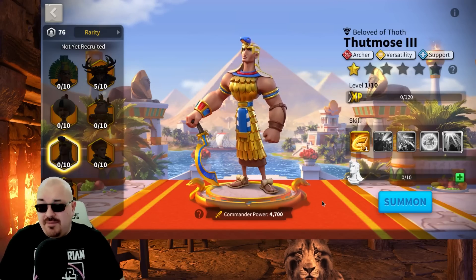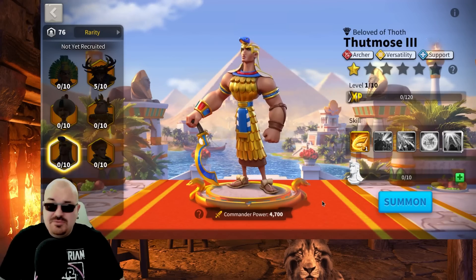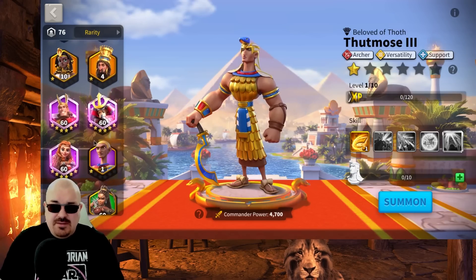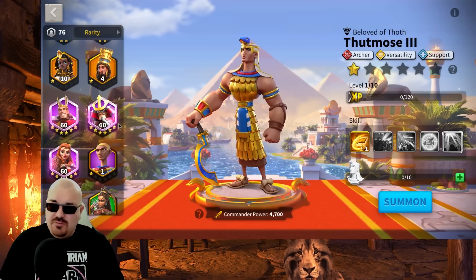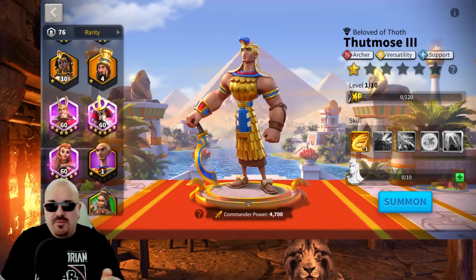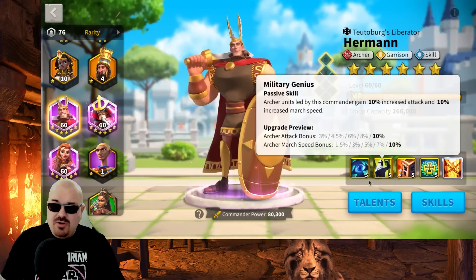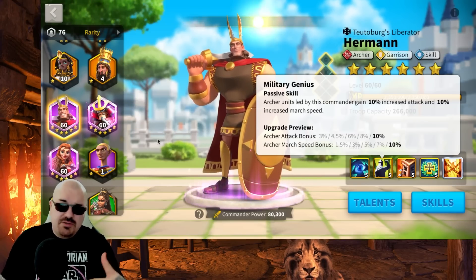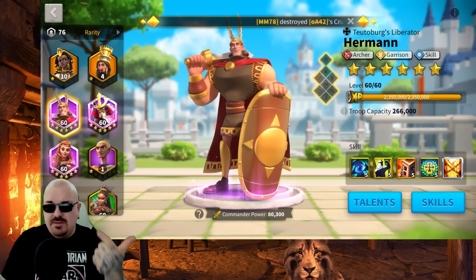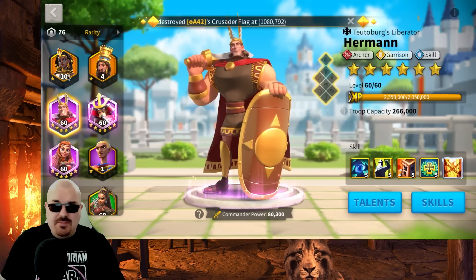Thutmose is not a priority, but if you max him as a whale in KVK 1-3, he will definitely help you kill those Richards fast. For pairings, he could work with any archer commander — YSG, Hermann, Kusunoki, or LCD. My recommendation is that LCD and Thutmose should be in two separate archer marches, same with Hermann, because they all provide march speed and you want to balance it across marches. So Thutmose, LCD, and Hermann should each be in separate marches.